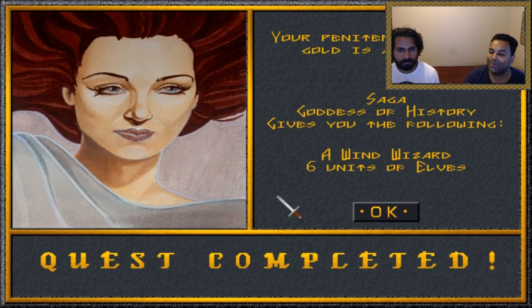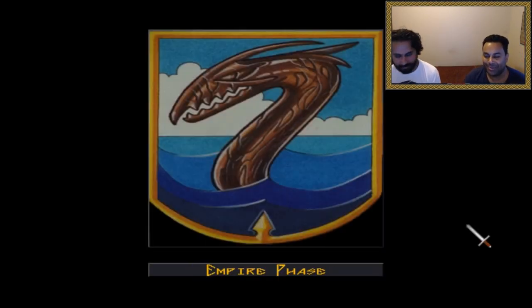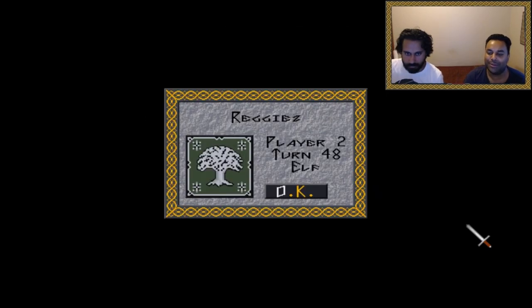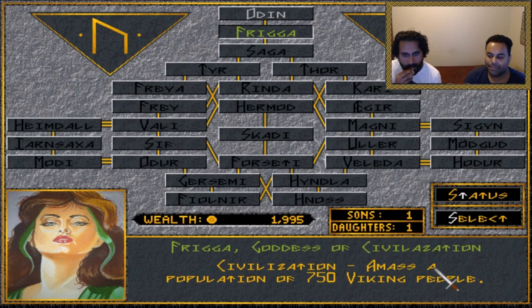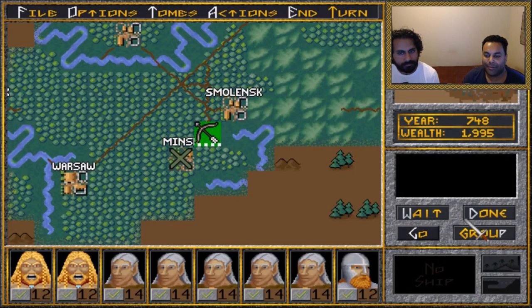Six units of elves and a wind wizard — first wizard we have. I don't know how good they are, but they are actually pretty good unless you get close to them, then they're crap. Fricka, goddess of civilization — amass a civilization of 750 Viking people. How many do we have though? I don't know, we have to look. Goddess of civilization — I think you can see it in the tomes. There's the cities, although not all of them are ours unfortunately.